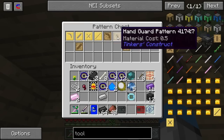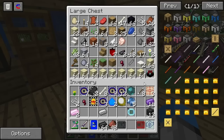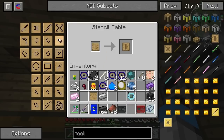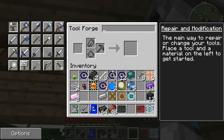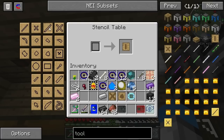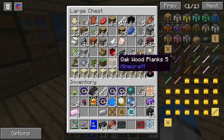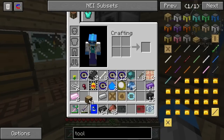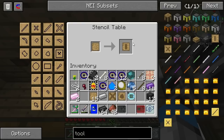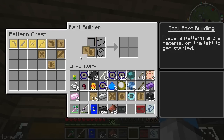Let me check what we have in the pattern chest — we don't have the ones we need. We should have patterns somewhere around here. We've got to go over to the stencil table and make a tough binding pattern and a broadhead axe pattern — those are the two things we need. I guess we're going to have to make some more patterns, but we have plenty of wood. We've got ourselves a whole bunch of patterns, definitely more than we need. Now we need to make a tough rod pattern, then put them in the parts builder and make these out of cobblestone.